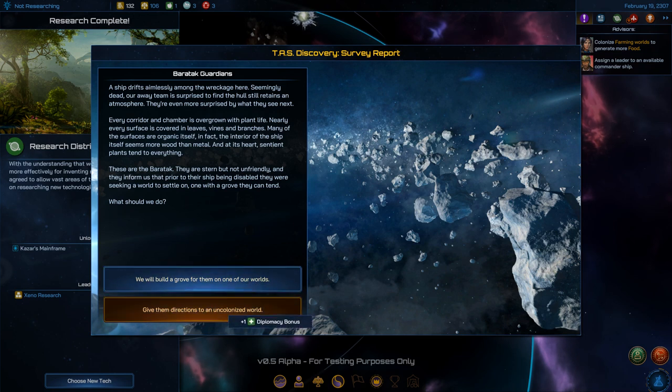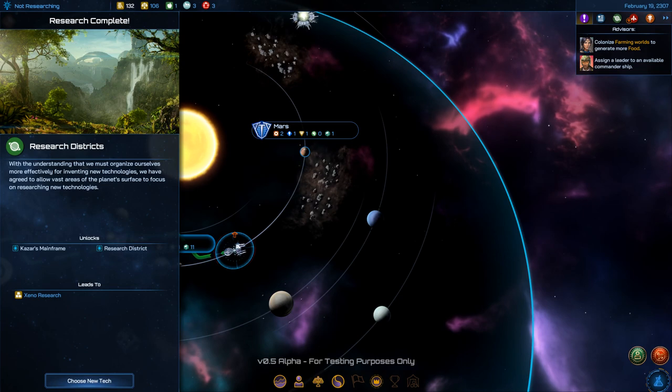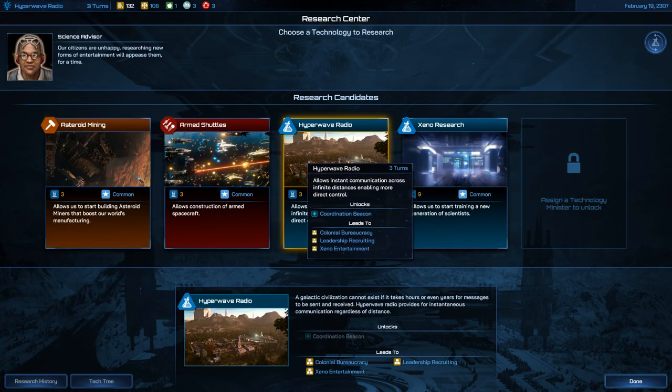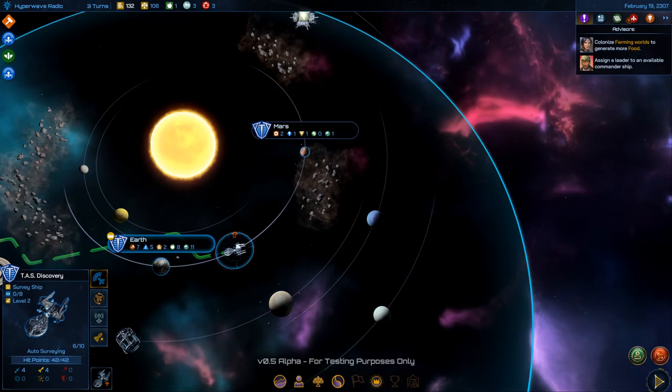We can build a grove which starts a mission, or give them directions to an uncolonized world for a diplomacy bonus. Let's start the mission. Also, Research Districts completed — I can choose a new tech. Let me get Hyperwave Radio to get that out of the way.